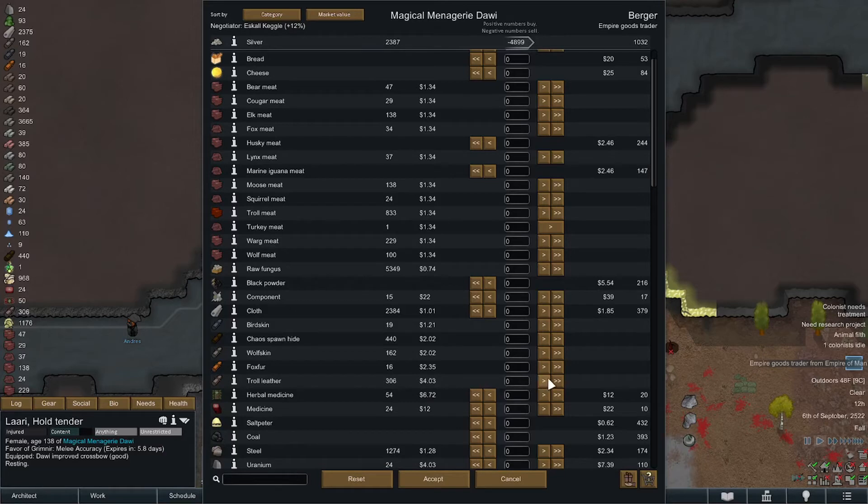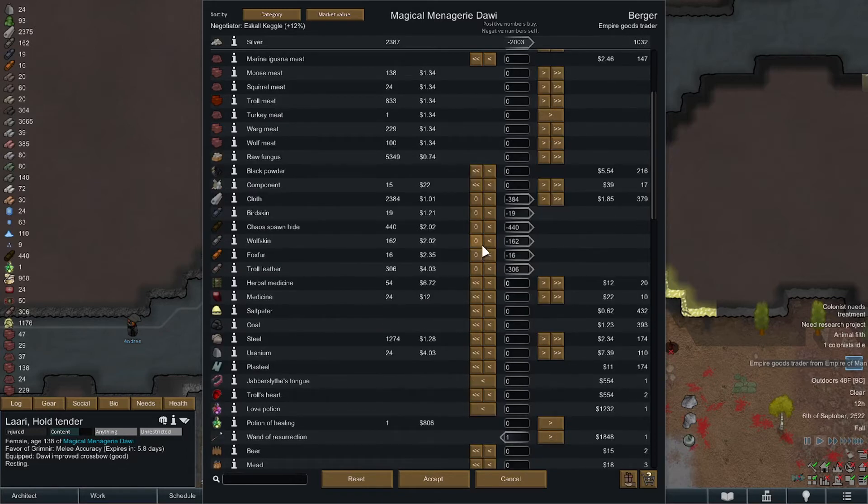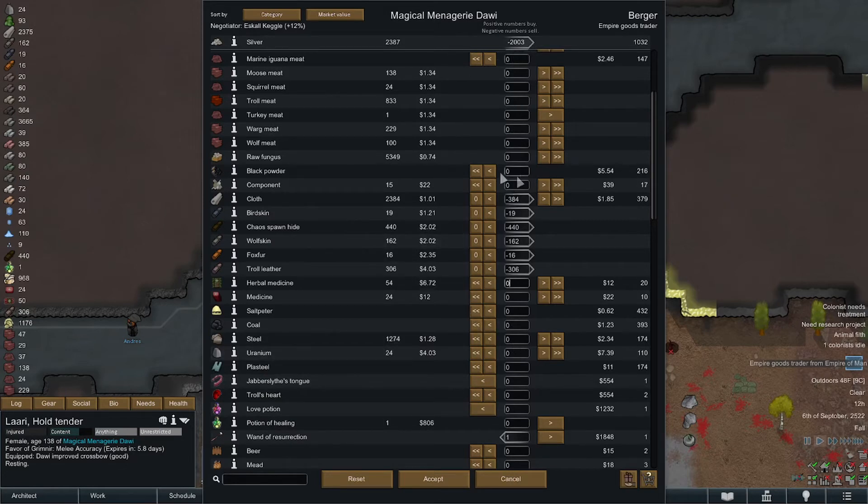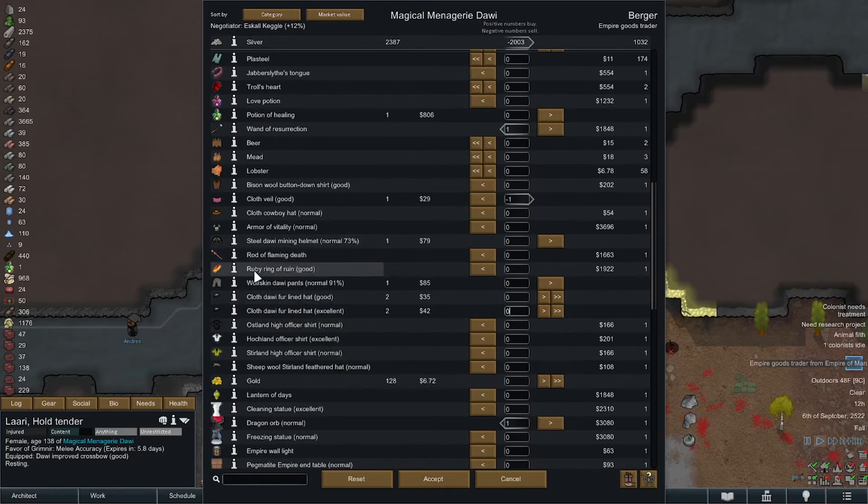We've been slaying trolls for a good long while so this should be worth about 1200 bucks. We don't have a lot of wolfskin - chaos spawn hide is worth about 900 dollars. Birdskin - so it's all my textiles. We could sell a bunch of that cloth we made, we certainly don't need that much cloth. I could make some carpets. We did the empire research so we can make empire carpets - the problem is they all have empire symbology on them, some just have hammers though. We're at 2k - we can afford everything now!